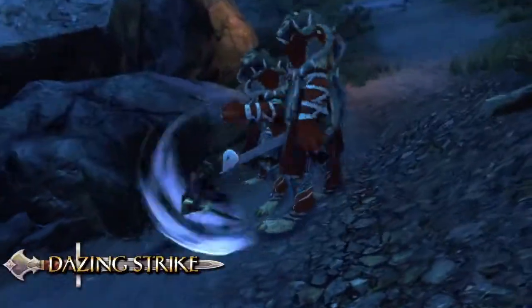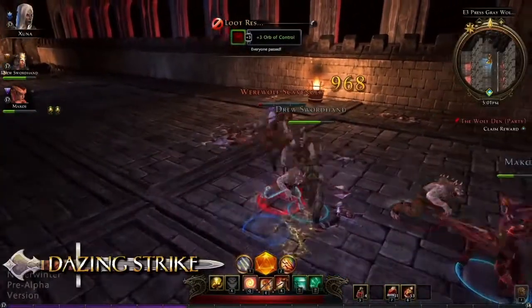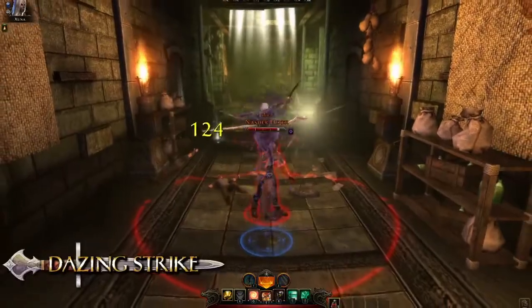Dazing Strikes is the first encounter ability that the Trickster Rogue receives. Leap into the air, then crash down on an enemy, dazing and preventing that foe from attacking for a short period.